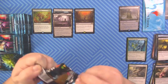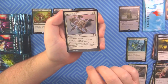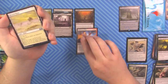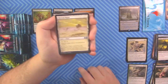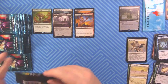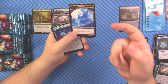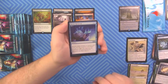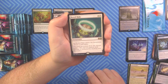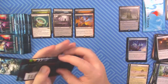Spicy hit: foil Phyrexian Tower, foil Faith's Fetters, and a Fulminator Mage — we didn't hit that in the last box, so there you go. I don't think this box is going to live up to the last one but we'll see. Misveiled Plains is a good uncommon. Next pack: the Merrit Lage token — I need that, I don't have one yet. Mystic Retrieval as a foil uncommon and Ruined Halo as our rare.